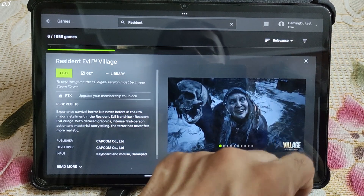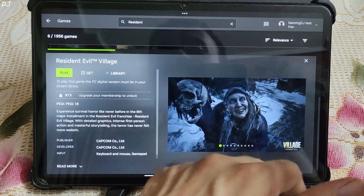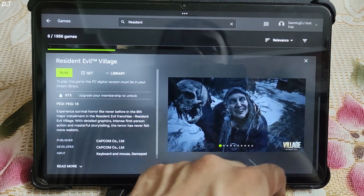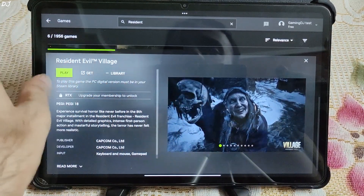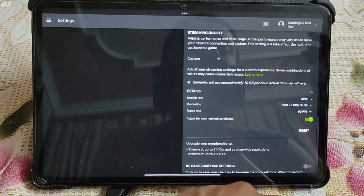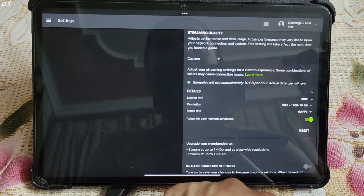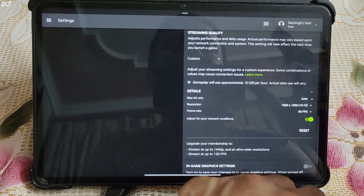We'll be running Resident Evil Village using the free version of GeForce Now, their Europe-based server. I'm from India, so there will be some input delay using the Europe-based server. Quickly showing you the stream settings: max bitrate auto, resolution 1920x1200 pixels, 16x10 aspect ratio, framerate 60. Proton VPN is running in the background.